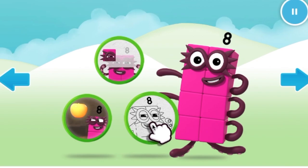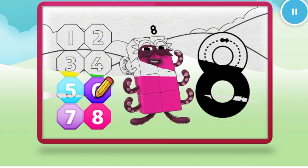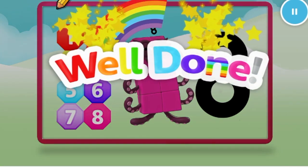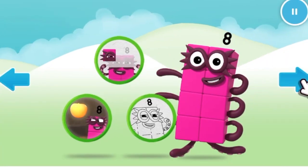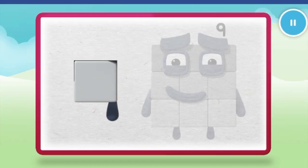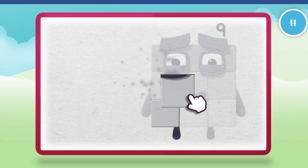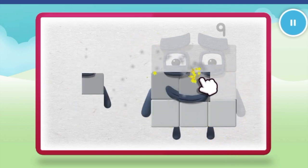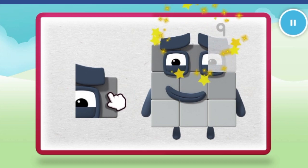Welcome to Numberland! Let's make and play with the number blocks. Let's make number block nine. One, two, three, four, five. Keep it up. Six, seven, eight, one more to go. Nine.